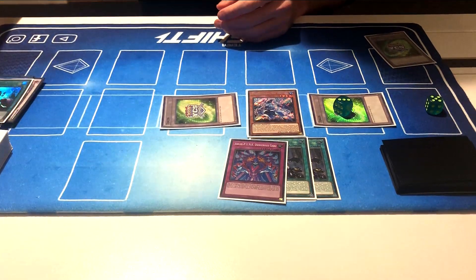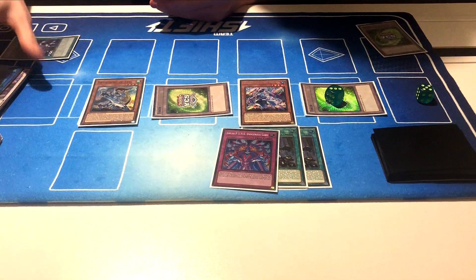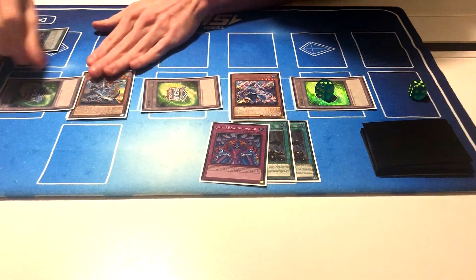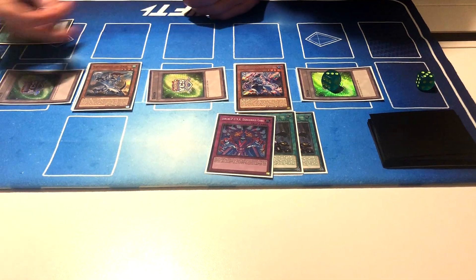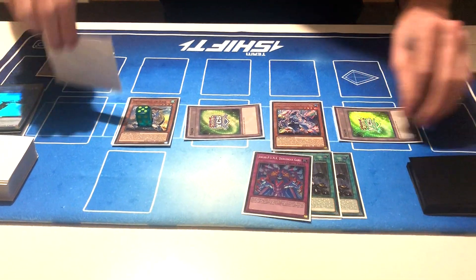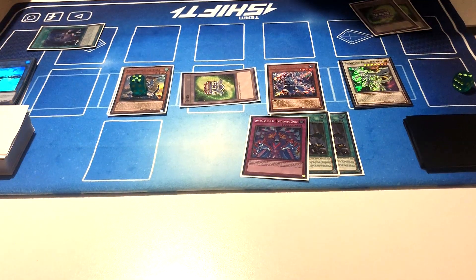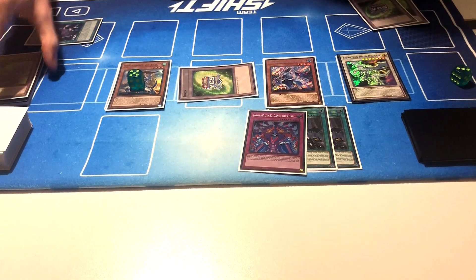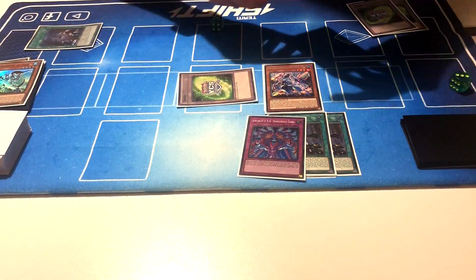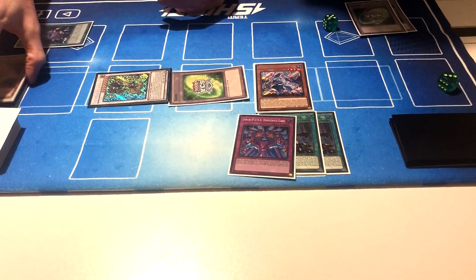I'm going to use the Emergence to add Taiye, normal summon that, and banish the Emergence immediately. It's important that you keep these on field because you'll need the token for later. With the Emergence, we're going to make this a level 5. Then we're going to use our two tokens once more to summon out the Shooting Riser and send the Token Collector. Using the level 5 and level 3 again, summoning out a Baxia. And Taiye is going to dump us an Ashuna.